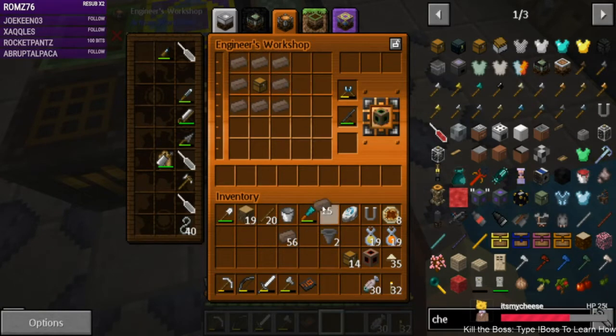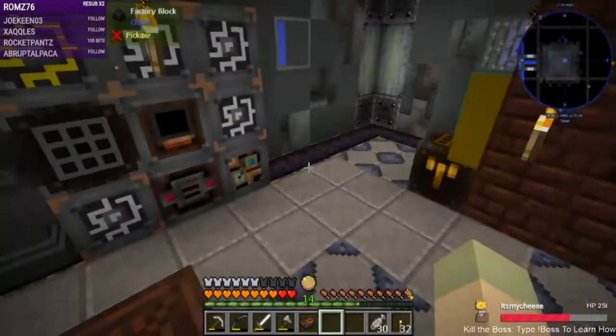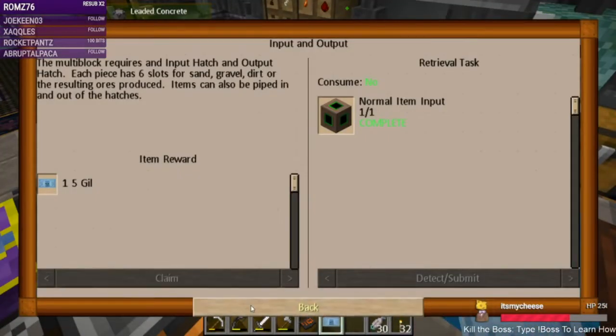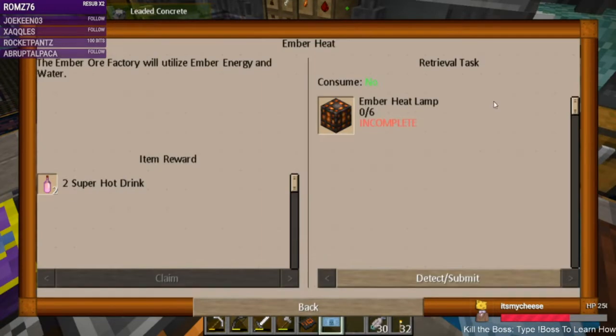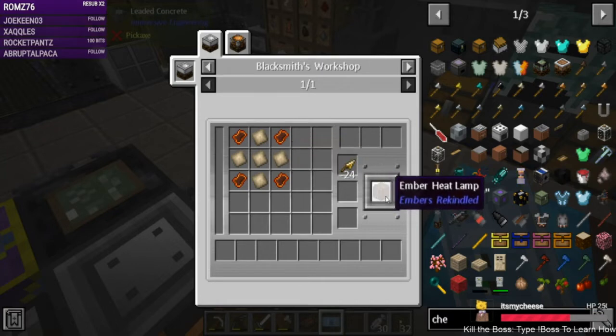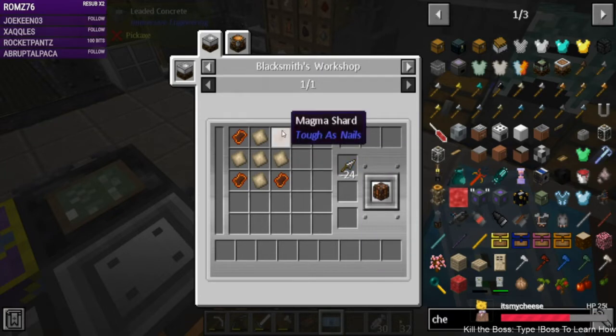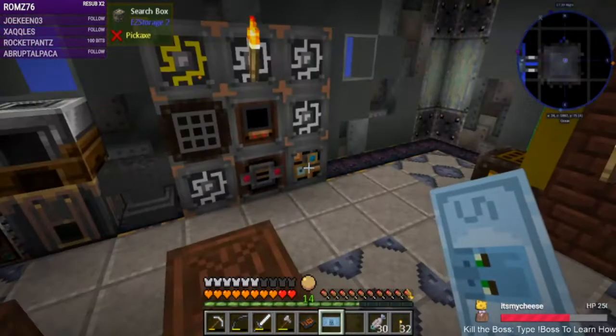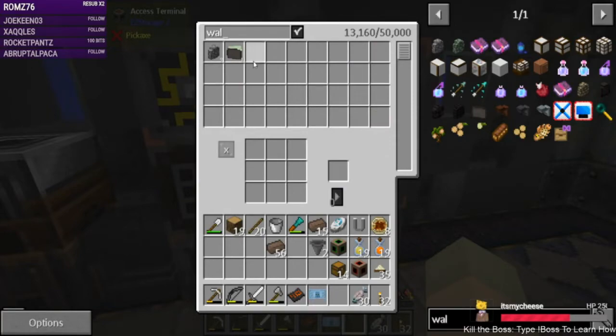We went dungeon crawling so we have a decent amount of chests. I haven't completed that one dungeon though so I have to go back and finish that. We need to make the heat lamps — we need six of them. They use ember energy and water.